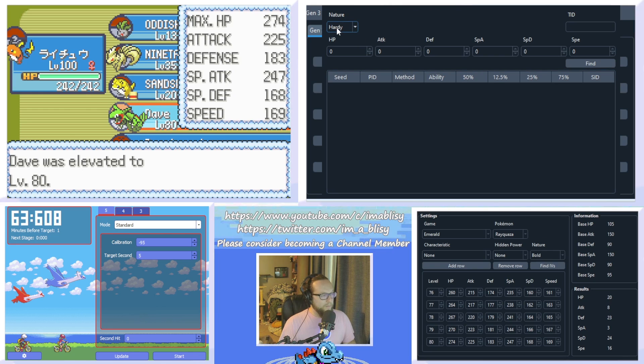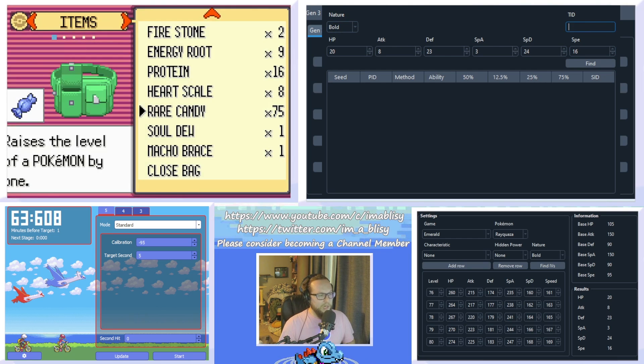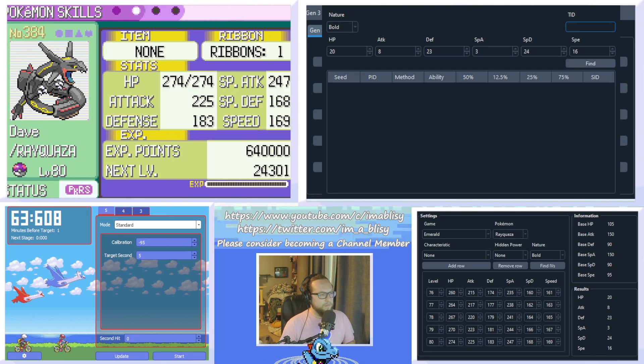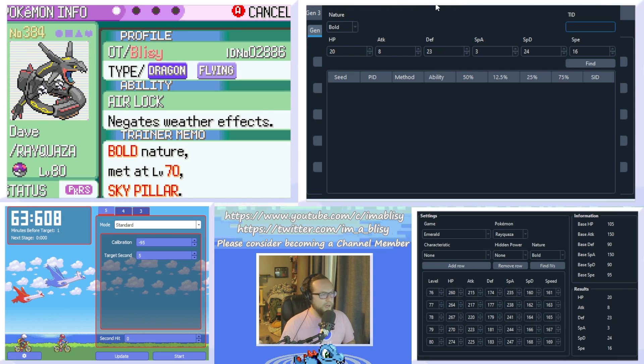The nature is bold, HP is 20, Attack is 8, Defense is 23, Special Attack is 3, Special Defense is 24, and Speed is 16. For the trainer ID, that is just on your Pokemon summary — that's 2886. You don't actually have to include the leading zero; Pokefinder doesn't usually care about those. When you click Find, as you can see, I've got one answer. It was a Method 1 Pokemon, and its secret ID was 15968. That is this Emerald's secret ID.